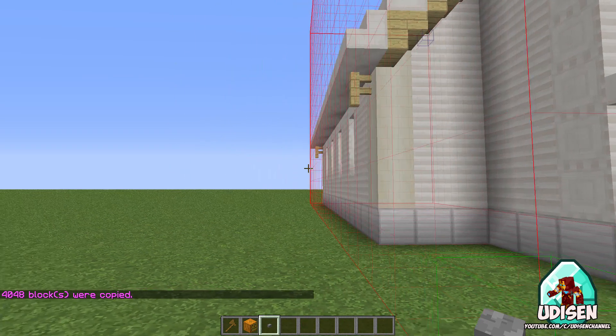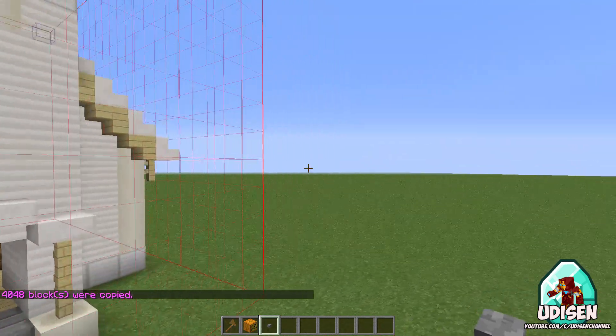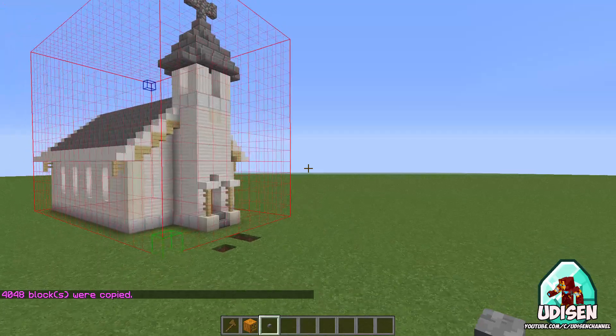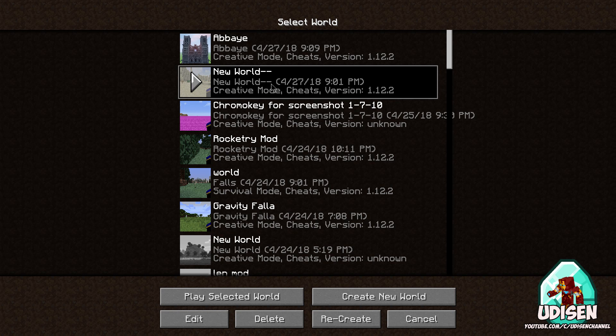Now I use the command copy, and I successfully copy this building. Now I want to paste this building in another world — for example, in this desert.